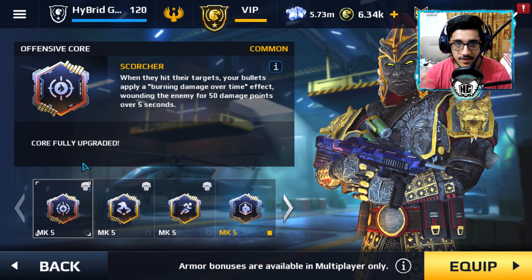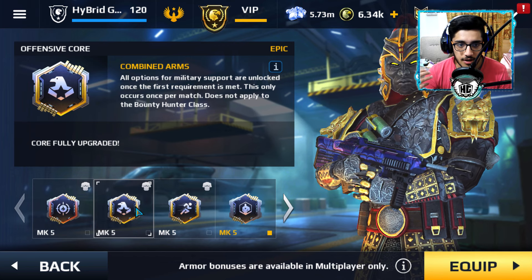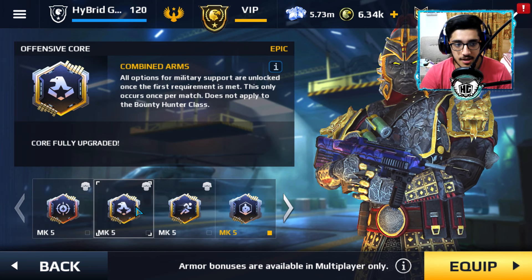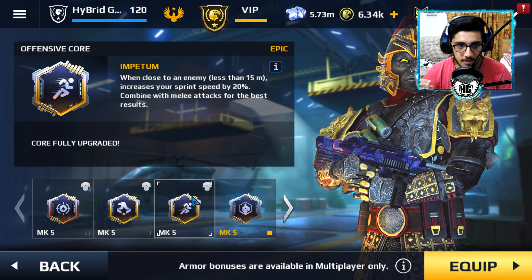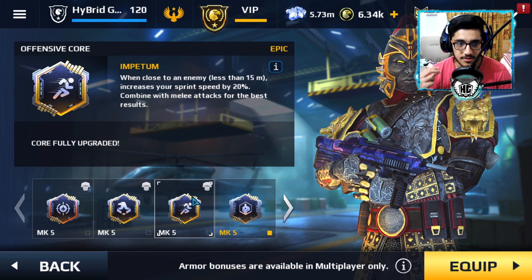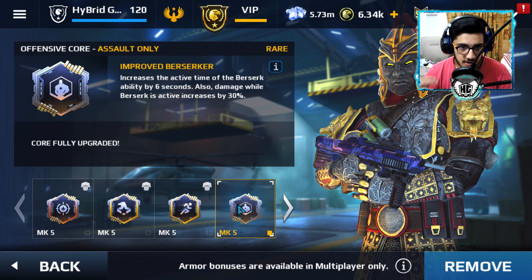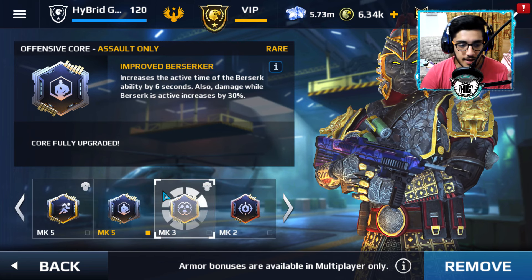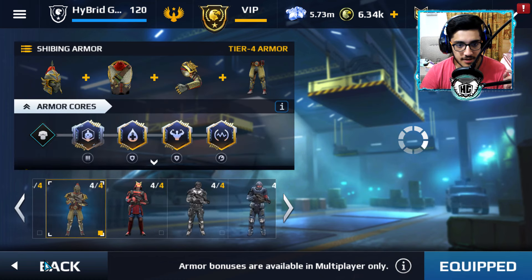So we can actually apply perks from different armors. This perk unlocks all military support options once the first requirement is met — that's the perk of the default assault class. The third perk increases sprint speed by 20% when close to an enemy within 15 meters, combined with melee attacks for best results — that's the Legion armor perk. The fourth perk increases the active time of the berserk ability by six seconds — I think that's the Paragon perk. Those are my four equipped perks.